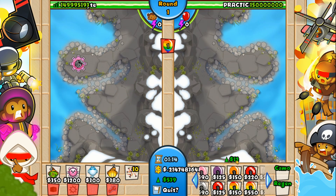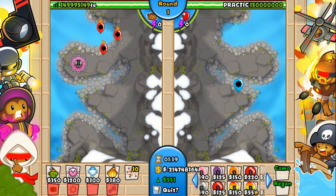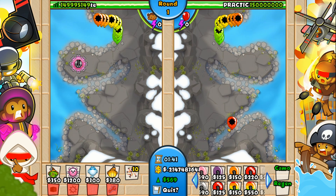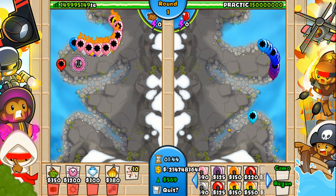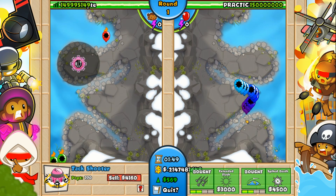How well does a 0-0 elemental tower do against one rainbow? Whoa — pretty well, because of the tornadoes actually. I didn't expect that. How well does a 2-2 do against one rainbow? We should like insta-kill it, probably. Yep. The elemental tower is so powerful. Nine rainbows now — wow, this is some good tower. Oh my god, I just destroyed that rush.